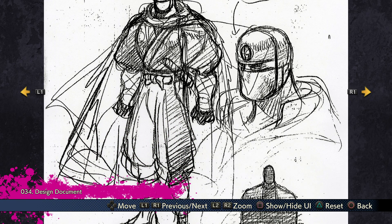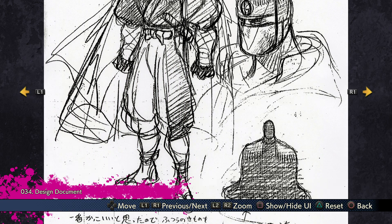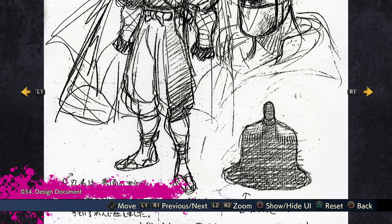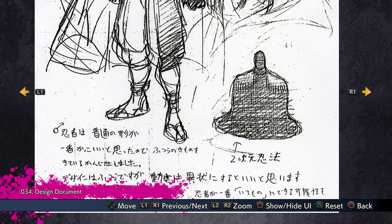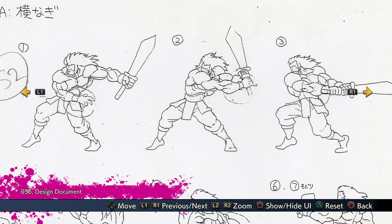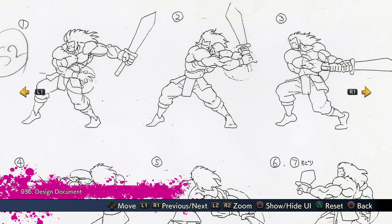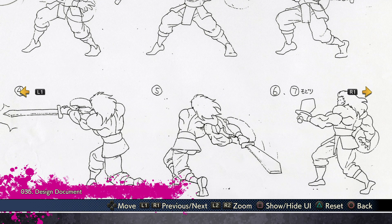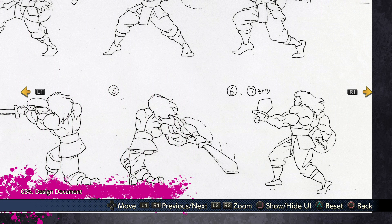Earlier designs of this character specifically remind me of like earlier designs of — it just hit me, I said Ryu Hayabusa earlier but I meant to say Strider Hiryu — though this actually does remind me a lot of Ryu Hayabusa. And some of this concept artwork kind of reminds me a little bit of specific characters from Thundercats.